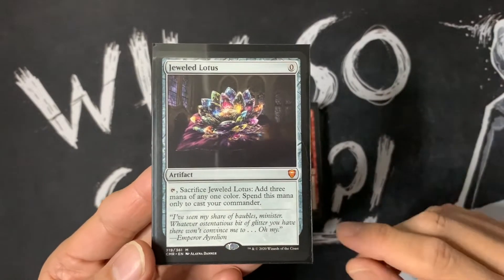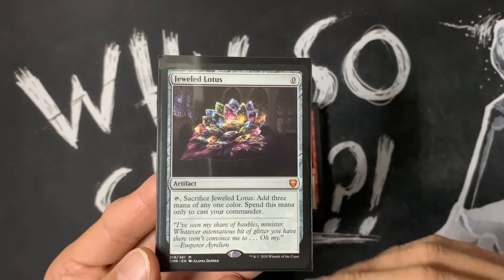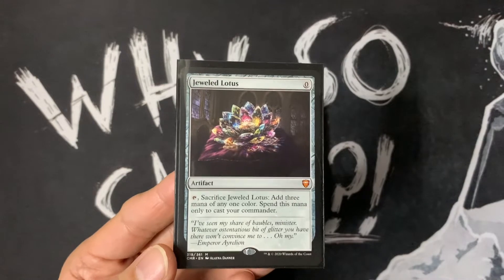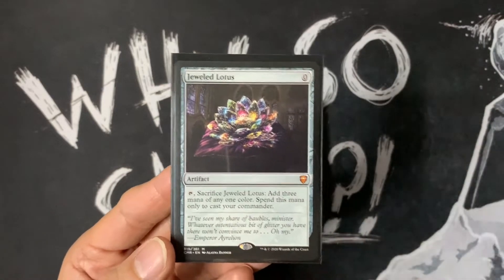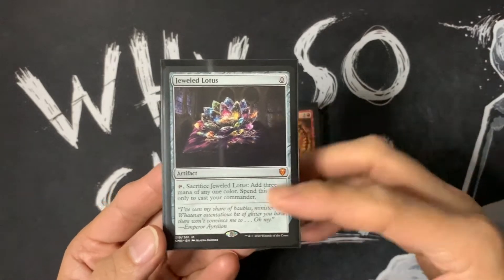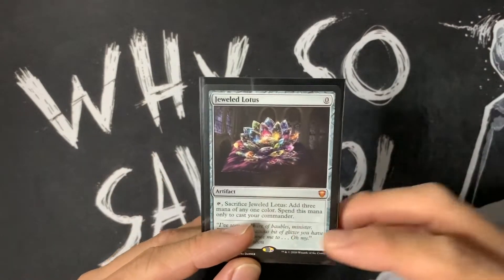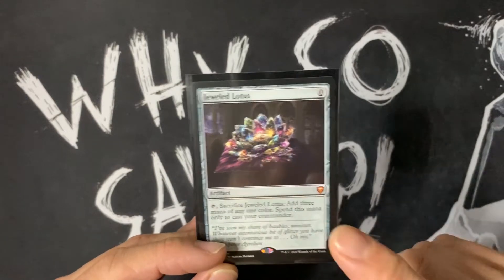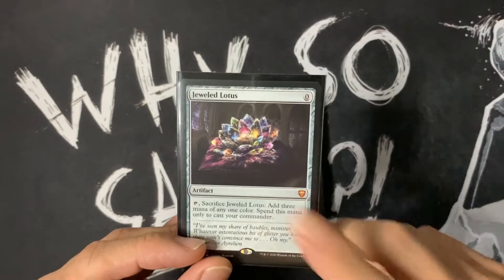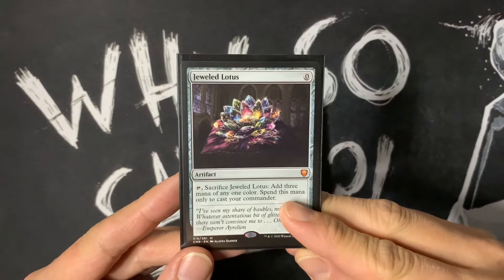I actually really like Commander Legends for the fact that they didn't introduce mega staple cards, which I was really afraid of — except for, of course, our friend the Jeweled Lotus. Besides that, they introduced very interesting cards, good cards for decks, but no staples, no incredible auto-includes, except for the lands. Let's go through our Top 10.